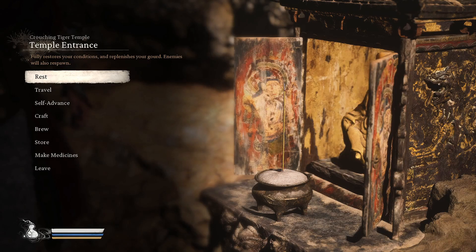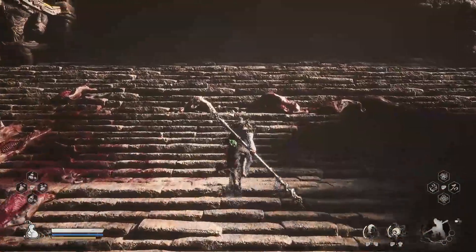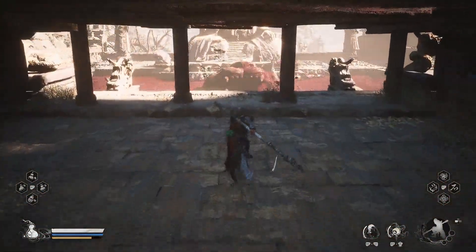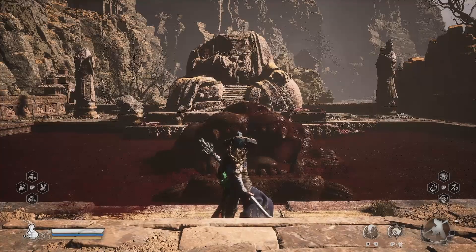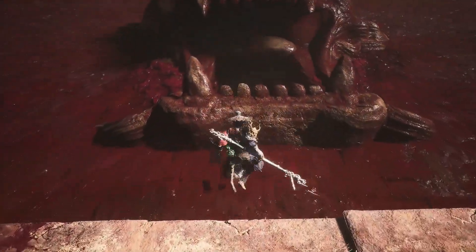This second location is hidden underneath the Crouching Tiger Temple and the easiest location to start from is the Temple Entrance. You are going to need to defeat the boss in this area. Once you defeat this boss, you will get an item that you can then use to open up a secret chasm underneath the boss arena. Inside of this boss arena, you're going to see a Buddha in the back that is decapitated with a small figure on it. Once you defeat the boss, go up to that small figure and interact with it. That is going to open up this giant lion's mouth that you see on your screen right now.